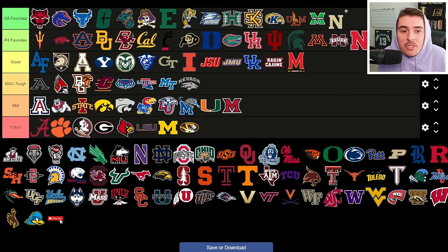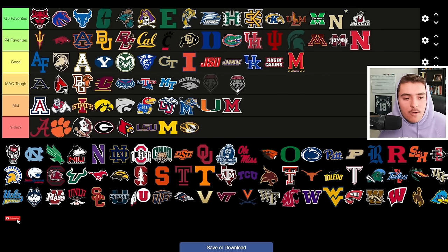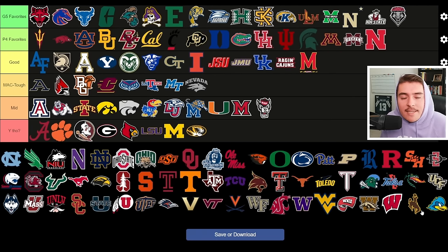New Mexico State had a great year, even beating Auburn, but there's been a ton of roster and coaching turnover, so a step back seems imminent and they're a good rebuild candidate. New Mexico I'll put in favorites — they've been an underdog Mountain West team with struggles in recruiting, transfers, and personnel for as long as I can remember. They need a serious revamp in every area.